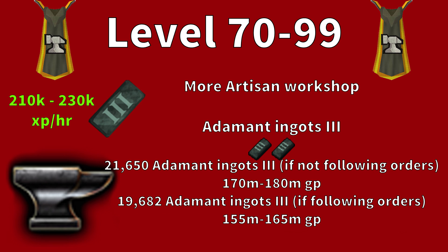From levels 70 to 99 you'll want to make Adamant Ingot III. Without following orders you'll need 21,650 adamant ingots, costing around 170m to 180m. Following orders reduces that to 19,682 ingots, costing around 155m to 165m. Adamant ingots give 210k to 230k experience per hour.